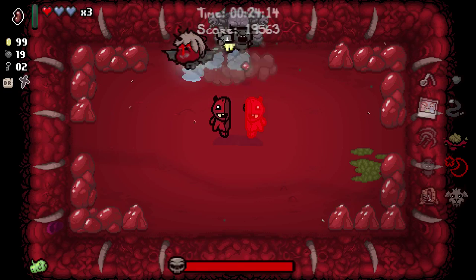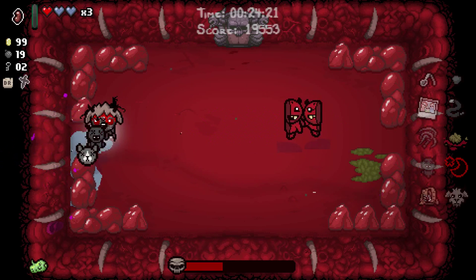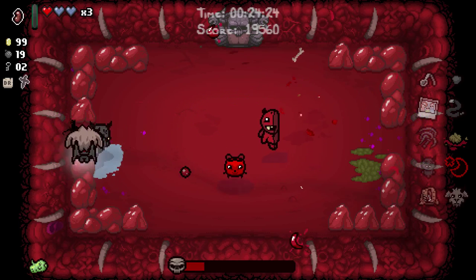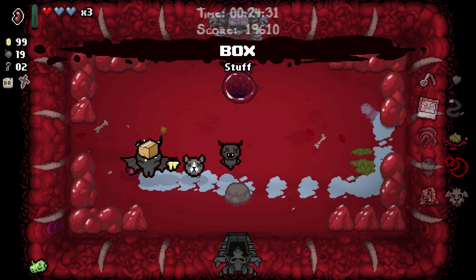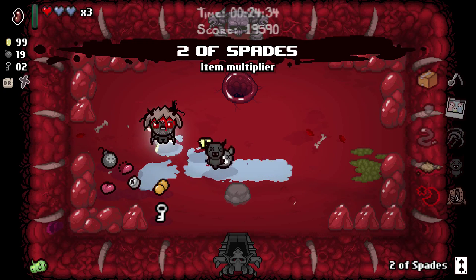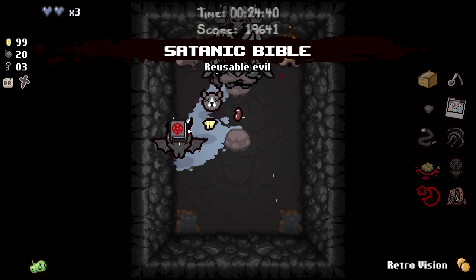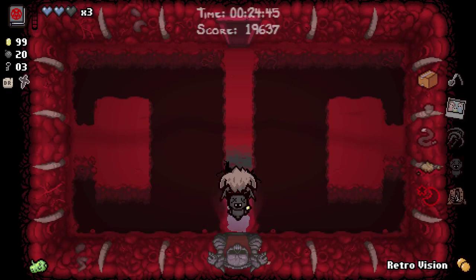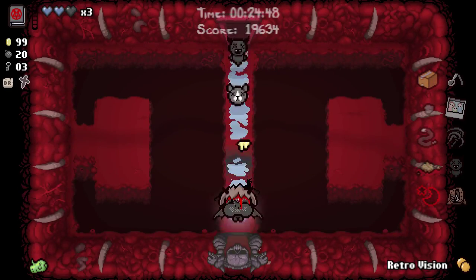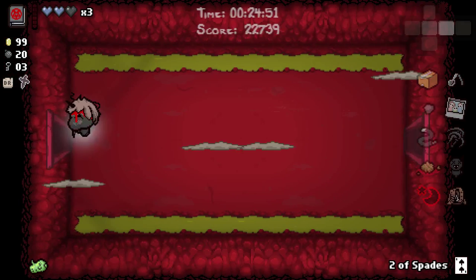We're not going to explore this floor any further, we'll just end it. But for saying how quickly we beat boss rush, I was kind of expecting the rest of the floors to be easier than boss rush for at least a while. The box might give us a spirit heart. It didn't, but it gave us a two of spades, which is actually probably going to help because we do need some... This isn't going to be Krampus, so we'll be okay. This is a thousand times better than that stupid bean that I never used.